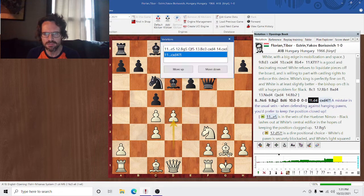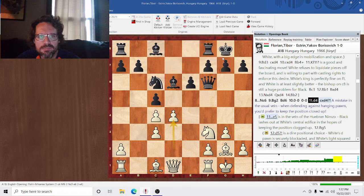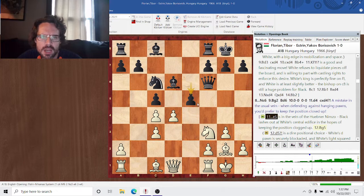Castle. D4, cxd4 — this is a mistake. As always, when you're defending against hanging pawns, you'd like to keep the position as closed up as possible, even when things are slightly more positional than otherwise. E5 is simply better — this is sort of in the vein of the Hubner Nimzo-Indian, attacking white's pawn weaknesses and trying to keep the position closed up.